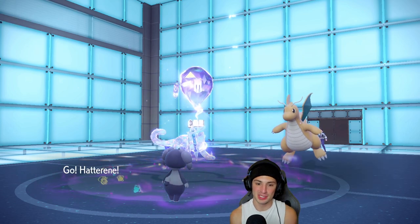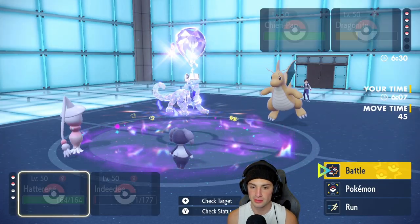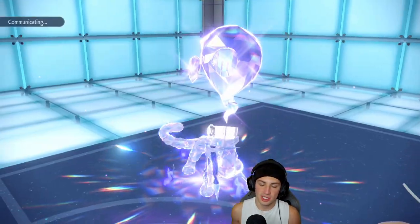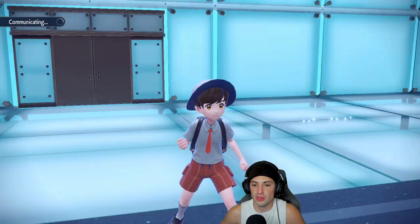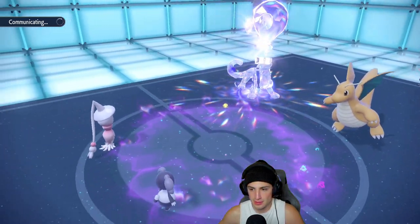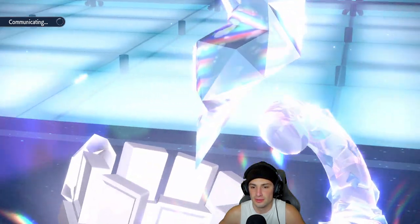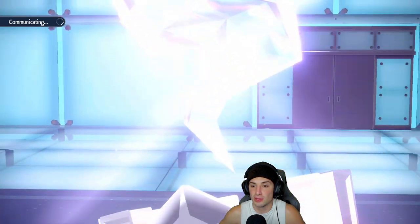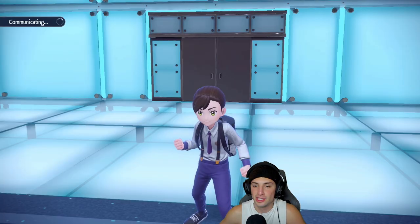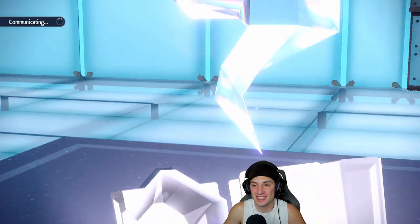Hatterene is out — Tera type is Fairy, which is what I want. We're going to Terastalize into Fairy and double down. Chien-Pao could be focused here. Dragonite is absolutely ripping me for no reason — I was very surprised to see it KO my Iron Hands in one shot with non-STAB Stomping Tantrum. Not cool. We still have a few turns left in trick room so we're going to try to play this out.